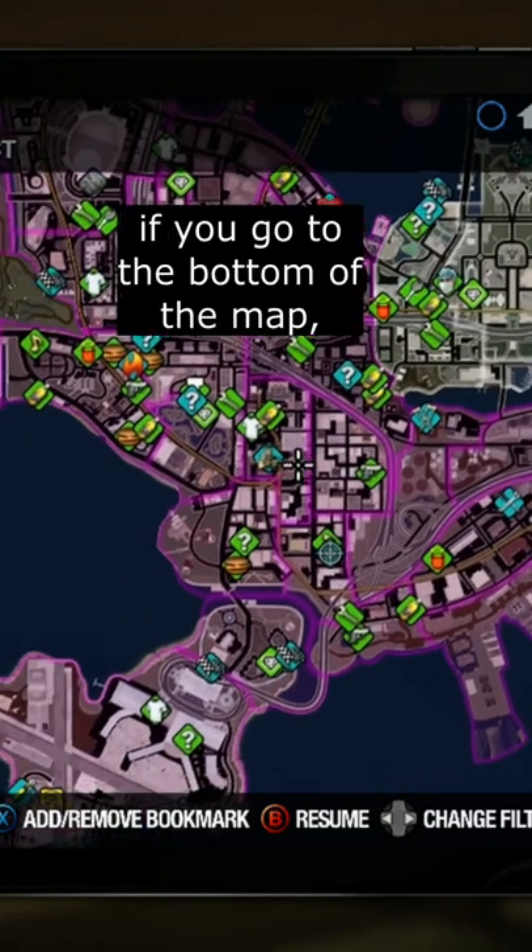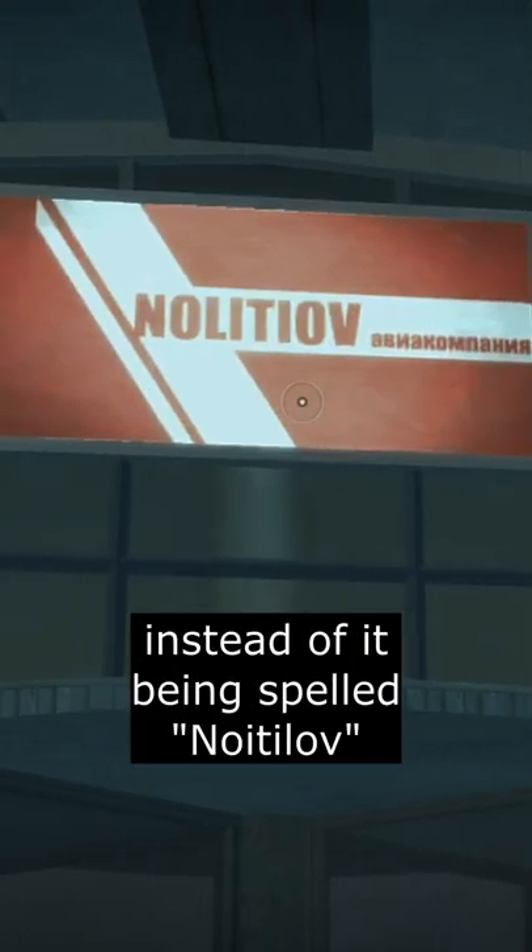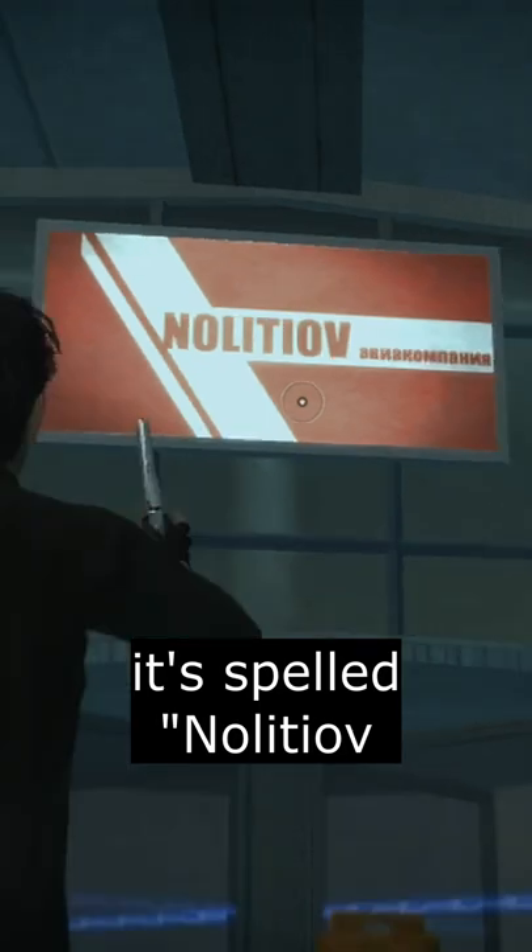Weirdly enough though, if you go to the bottom of the map, which is where the airport is at, you'll see they decided to do the exact same thing. However, this time, instead of it being spelled Noitalov, it's spelled Nalatoiv.